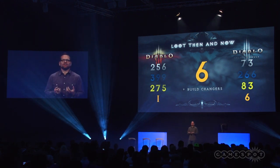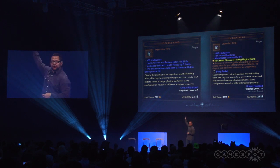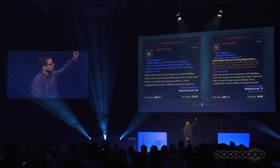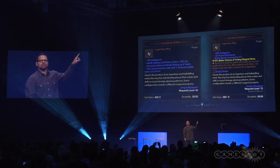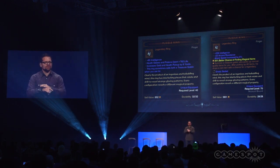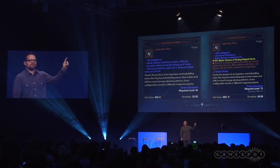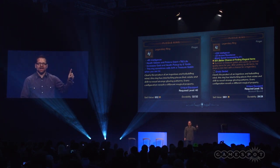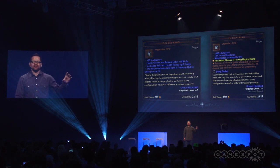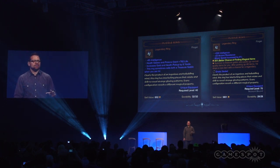So let's take a quick look at some of the legendaries that dropped during this playthrough. Here we have the Puzzle Ring — there are two versions: the version currently dropping in Diablo 3, and the version that will be dropping in Reaper of Souls. The Reaper of Souls version is rolling up to level 70. One of the changes we're making is ensuring all legendaries can roll at all levels. But the most important change is the legendary affix: if you equip this ring, you're going to summon a treasure goblin, and every time there are items on the ground from killing monsters, there's a chance that goblin will drop a rare or legendary item for you. It's a great example of how we're trying to make our legendary items interesting.